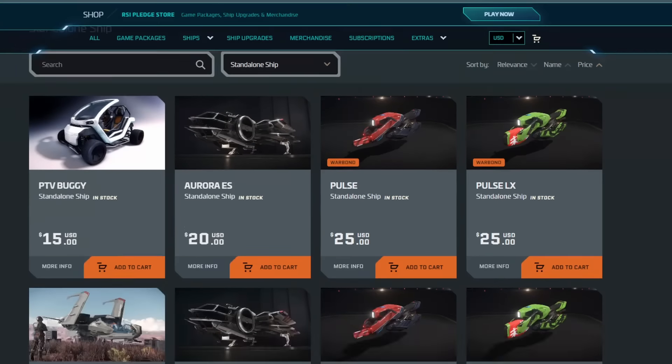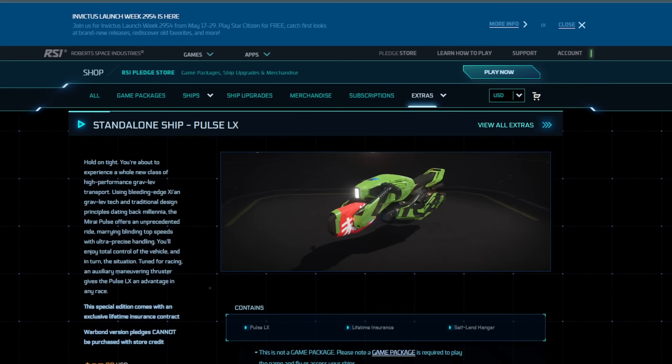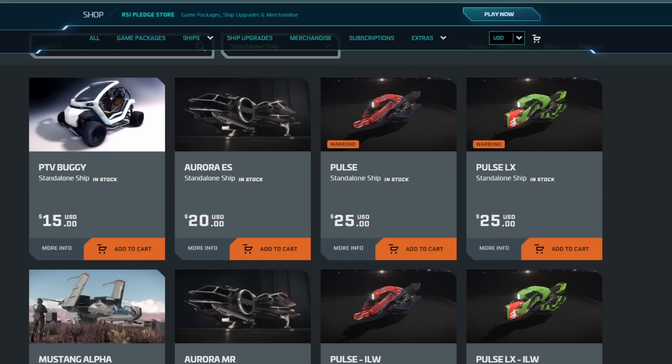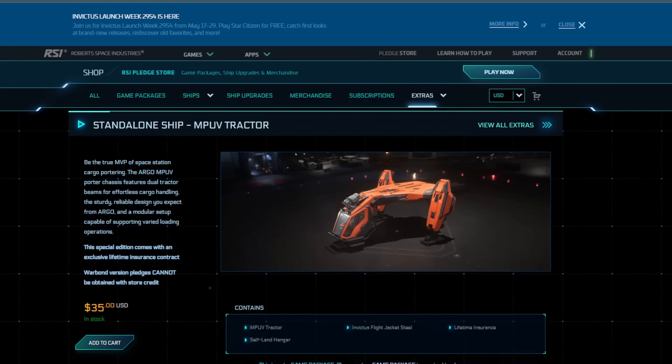Let's jump over to the standalone ships. There are some interesting warbonds here — we have the Pulse and the Pulse LX still. Double-checking that they're LTI for the warbond sale: that is correct. You can still get both the Pulse and Pulse LX for a warbond price of $25 — a $5 discount — and they've got LTI on them.